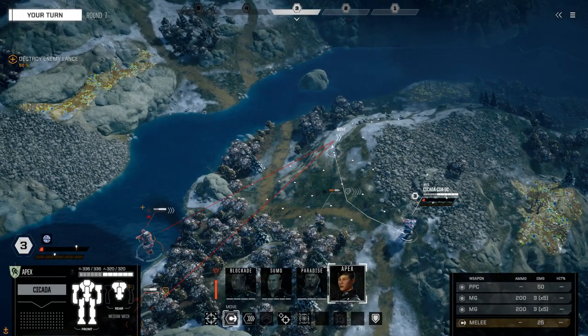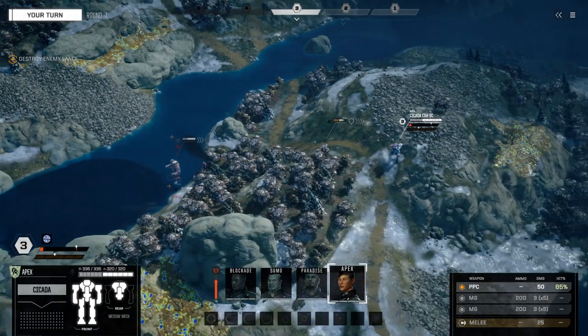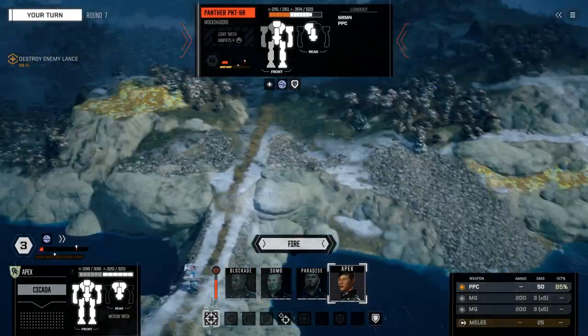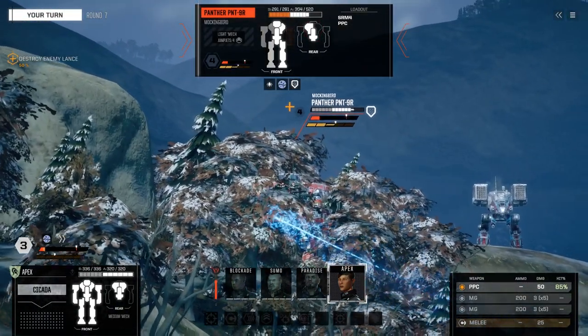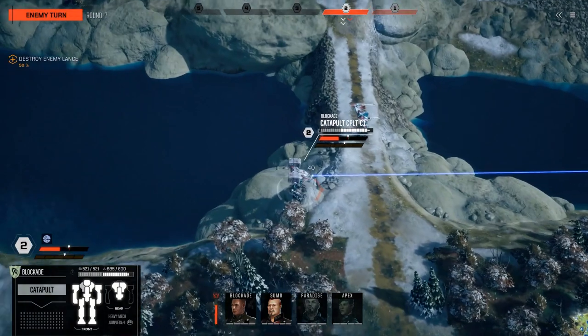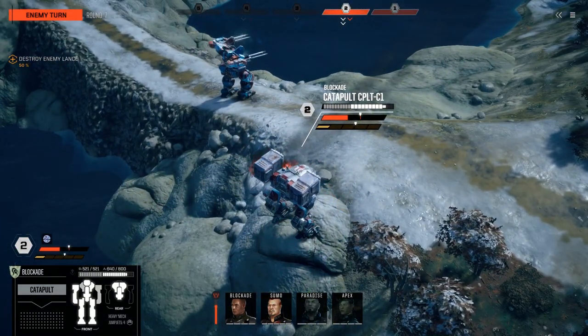Number 11: rotation does not disable bulwark, so you can rotate to your heart's desire and still keep that damage reduction. Number 12, if you haven't encountered an SRM carrier in the campaign yet, count yourself lucky. Stay out of range of these things and always scout vehicles from a distance before closing. If you do see them, focus fire them off the battlefield — they are cancer.